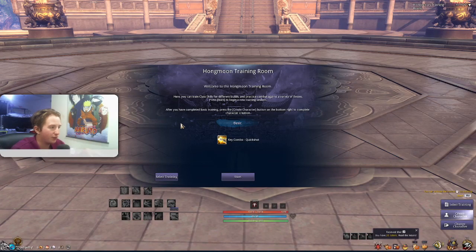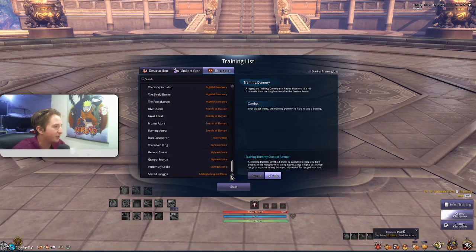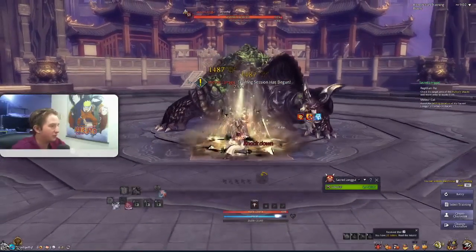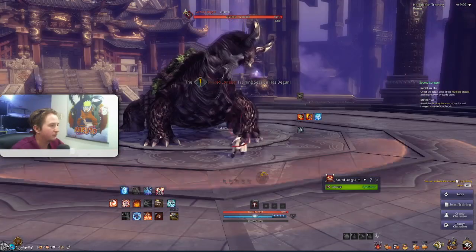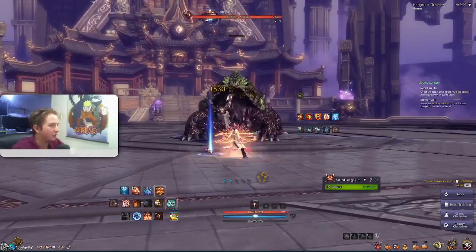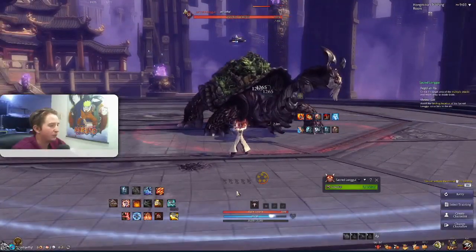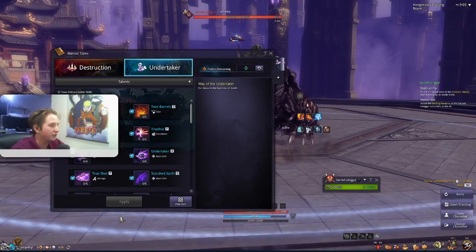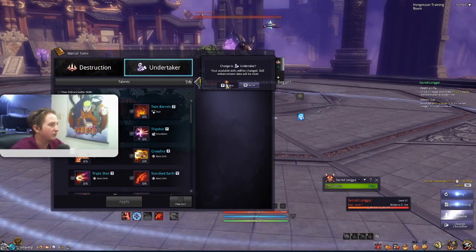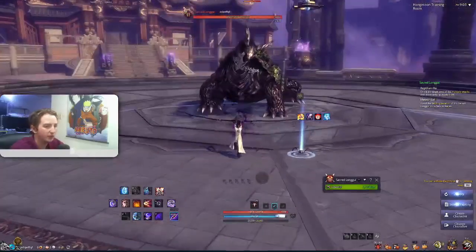Once you get through all the little training bits you can click here to select training. Go to any boss you want — I'm just going to do Sacred Loneway — and you can test out all the skills and get a feel for the class. You can even press the K menu and switch over to the other specialization. First you have to hit retry, then click to the other specialization and apply it to see if you like it more or less.